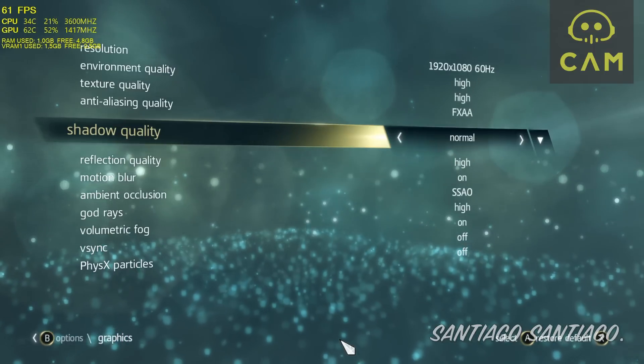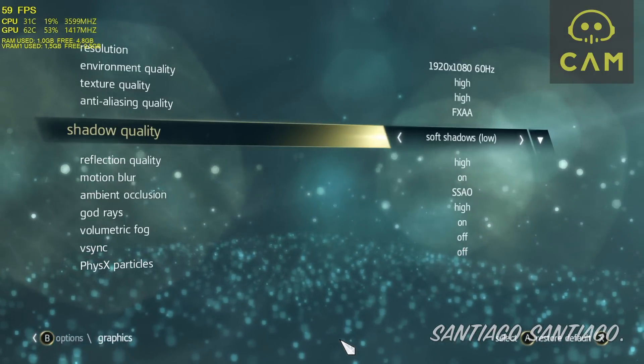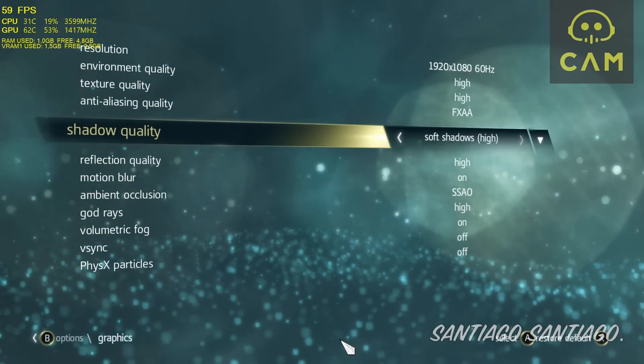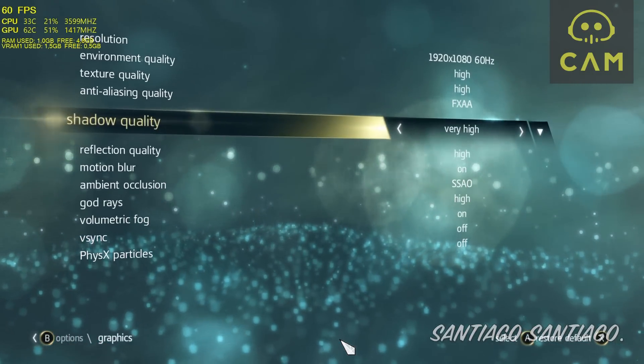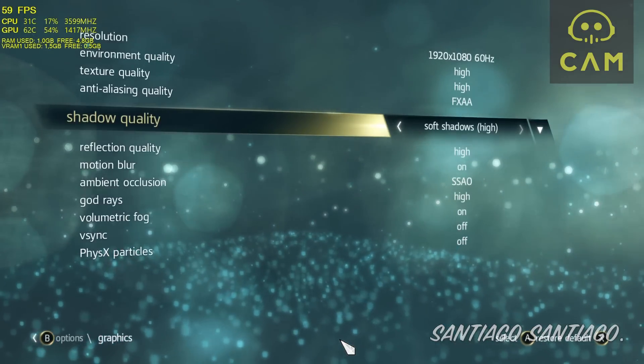For shadows, options range from Low up through Very High and Soft Shadows at Low, Medium, and High. I suggest keeping Very High or High. It doesn't make much of a difference in performance unless you select Soft Shadows.